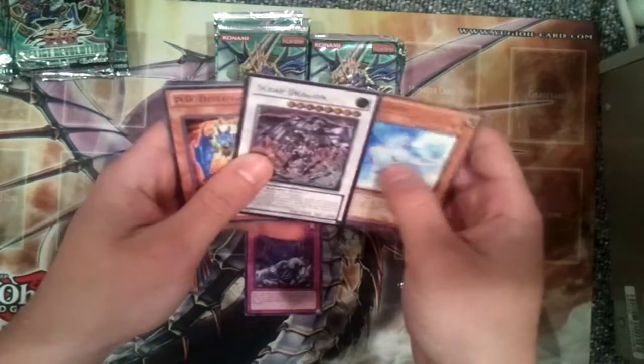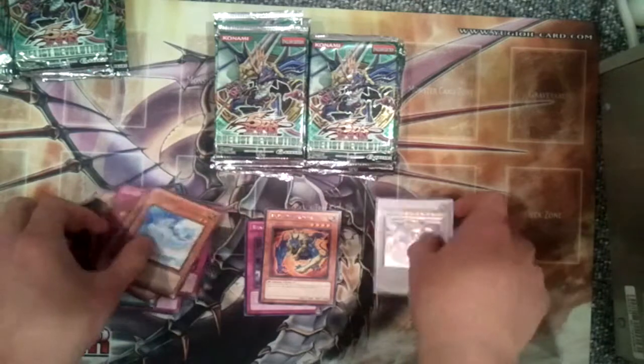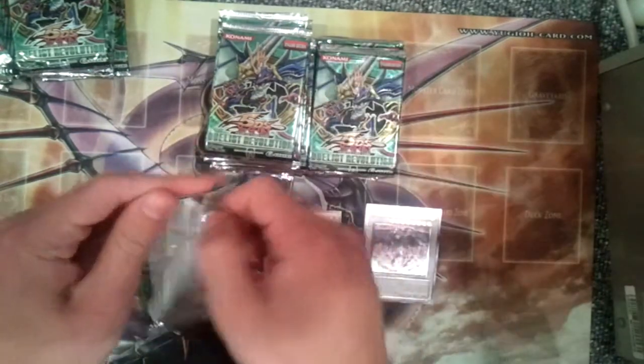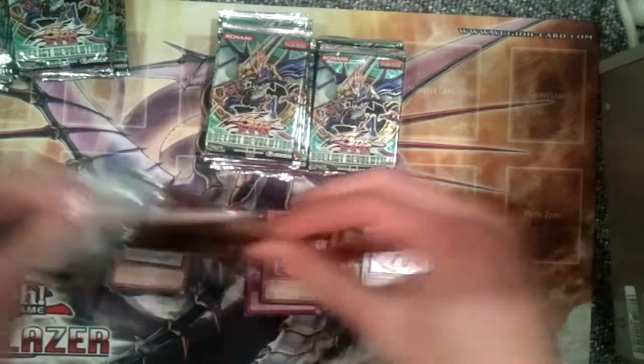Oh, I see an Ultimate — Ultimate Rare Scrap Dragon, very nice — and D.D. Destroyer. So they're not scaled. Well, ultimates can still be pulled from scaled packs because they're actually lighter than commons. That's very nice, really cool.